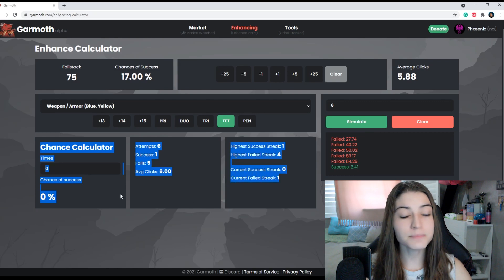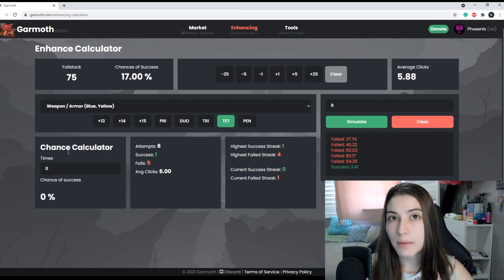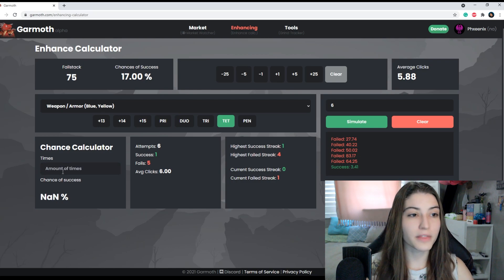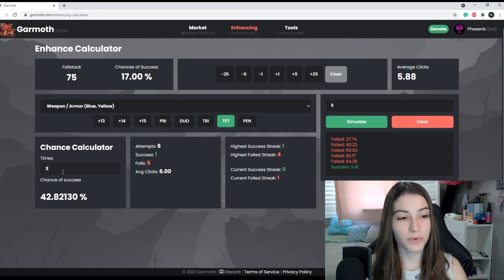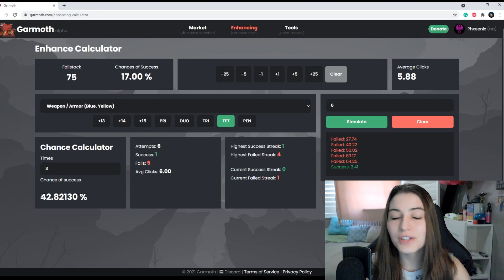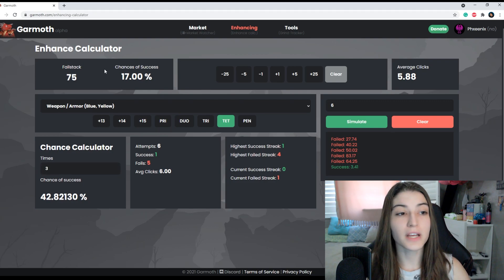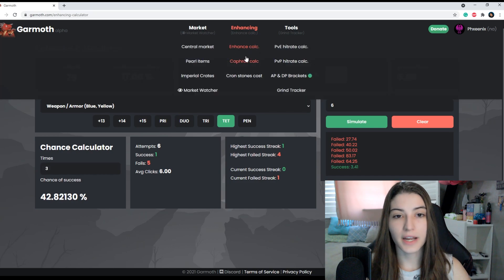When it comes to the chance calculator, in my opinion it is most useful if you are cron-stoning something. So if you're cron-stoning with a fail stack of 75 and you've already done it three times, your fourth attempt will on average have a 42.8% chance of going through based on the number of times you have failed. The reason this is really good for cron attempts is because as you are attempting, you are building fail stacks, and this does not take into account the other fail stacks you have built.